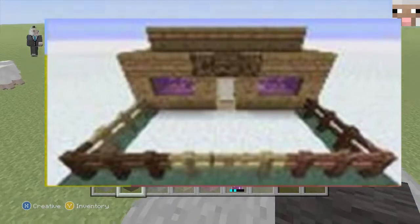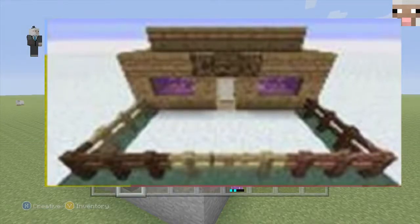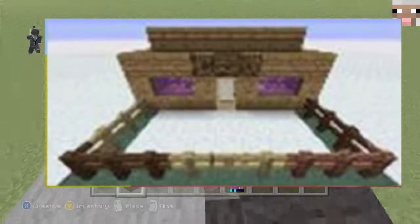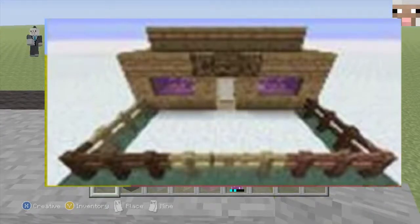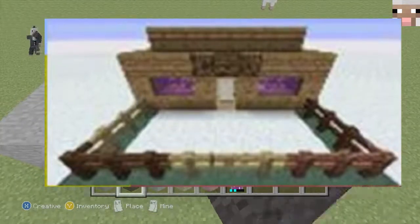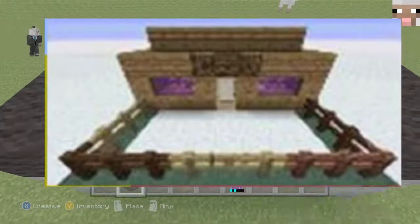And it looks like an iron door in the background, but it is not — it is actually a birch door, something they added in the 1.8 update. That is very good, because that means they are adding new doors, including the dark oak doors, the birch doors, and the oak doors which they already have, and spruce doors.